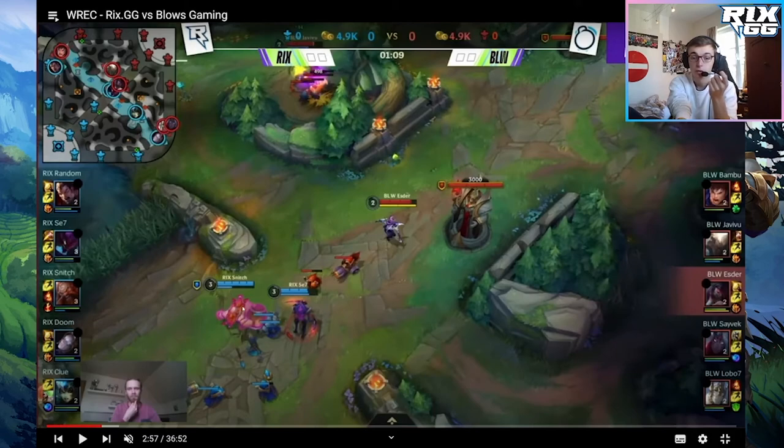The first advantage we can see right at the start is that Snitch has more levels than Esther — a level advantage when you're pushing wave. Why? Because as I said, you're killing the enemy minions faster than your opponent does. If you kill minions faster, you've killed more minions at the same time, so you've got more level. You're going to have more HP, more abilities in early game. Right now Snitch can use three abilities, while Akali is only on level 2.